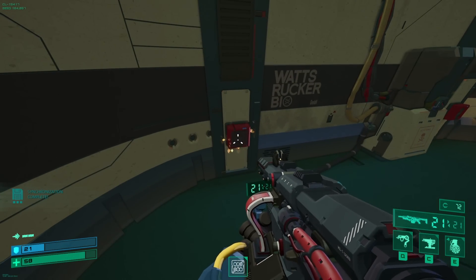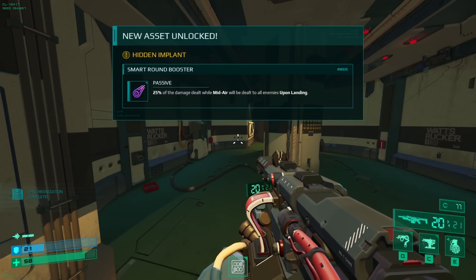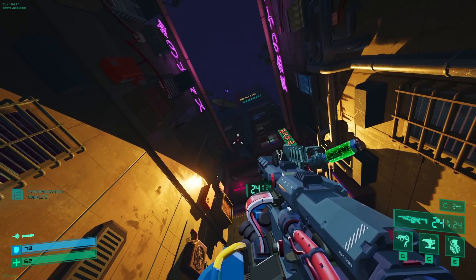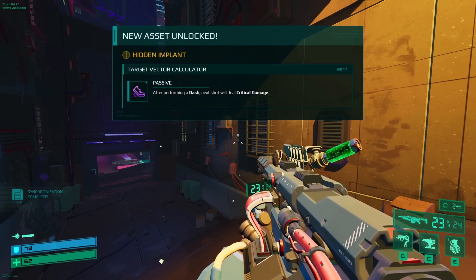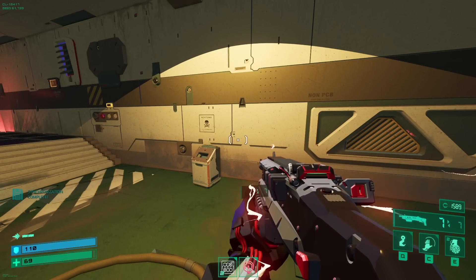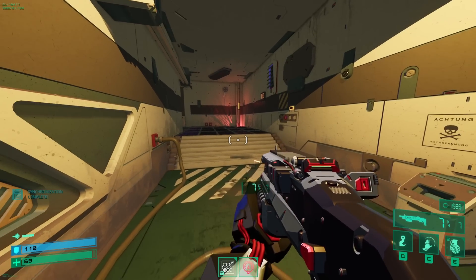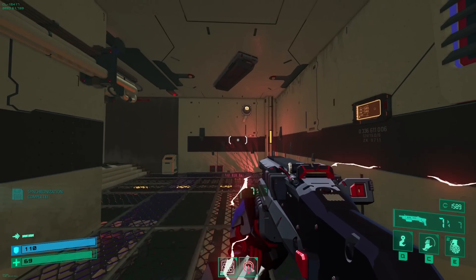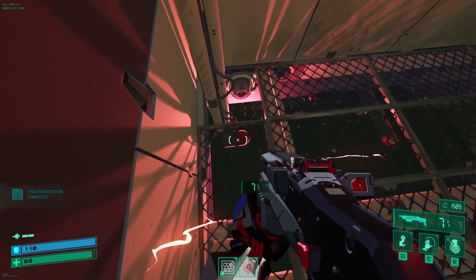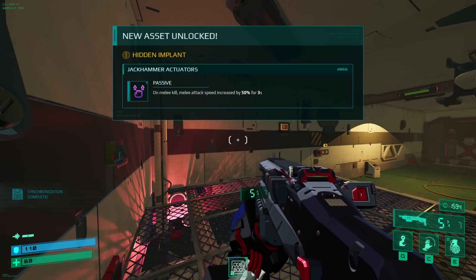In addition to the new Engineer class, there are new implants found in secret locations on every run. One secret will be awaiting discovery in each biome, with a total of 17 new implants to be found. These new implants will then be permanently unlocked and mixed in with the regular implants offered during every run in the Neuro mod selection between combat rooms. Secrets are only found in transition rooms, so you don't need to search every inch of the arenas. You'll notice a faint beeping sound, and if you find it, you'll get an implant. The Engineer class itself is also something to be discovered — just play and find it on your own.